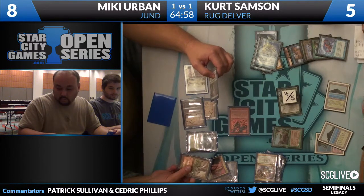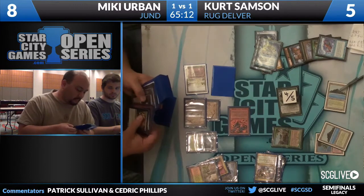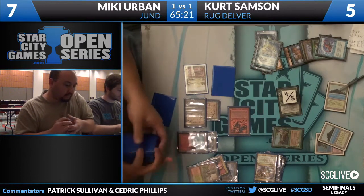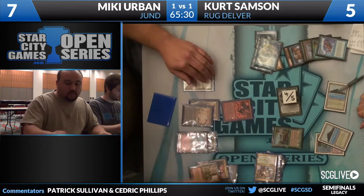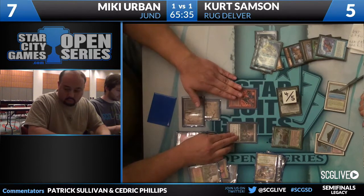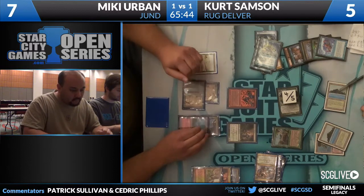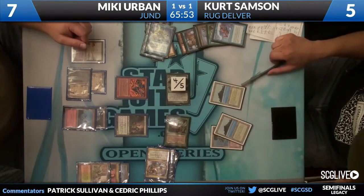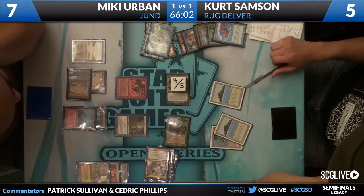Mickey has some fine draws — even if he chump blocks, he's still drawing to Bolt and Bloodbraid. There's a strange sequence here: he sacrificed the land before Submerge resolved, let Submerge resolve, then played Deathrite Shaman. Not sure why we needed the extra mana. We're still in a spot where we have to chump. These two creatures come across — something has to step in front. You probably just put Lava Mancer in front of the Tarmogoyf and shoot.